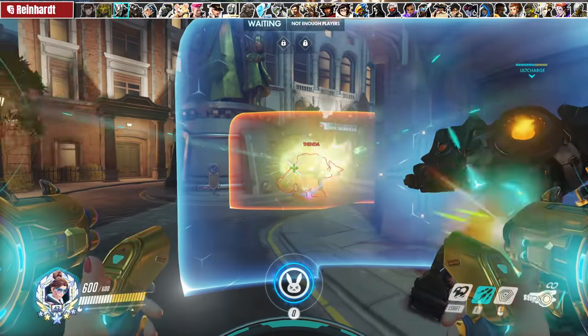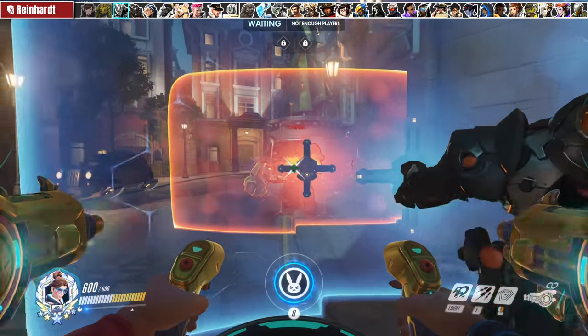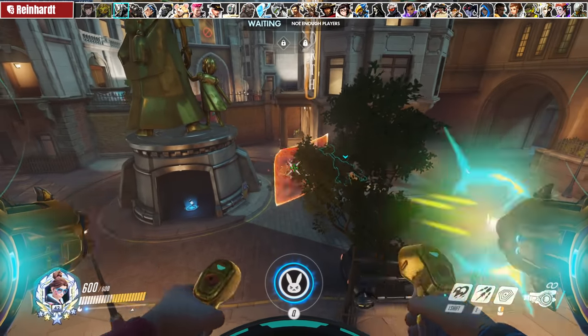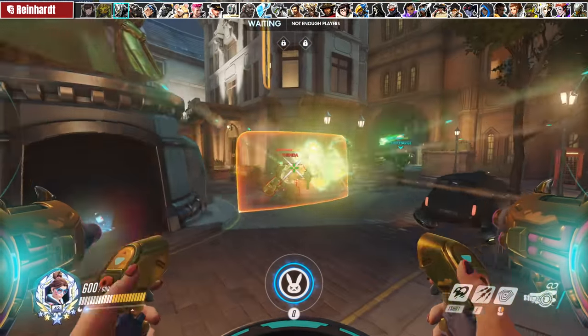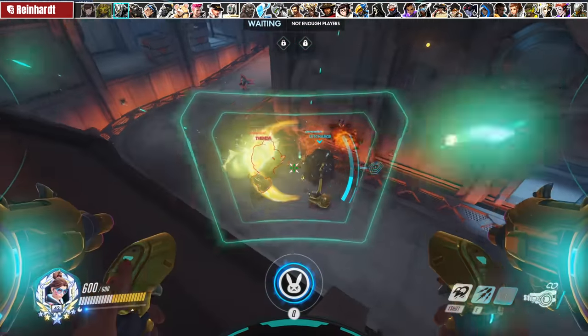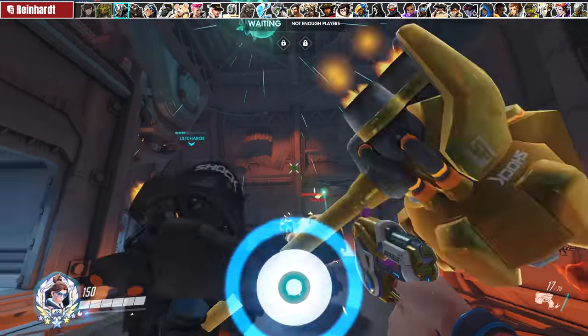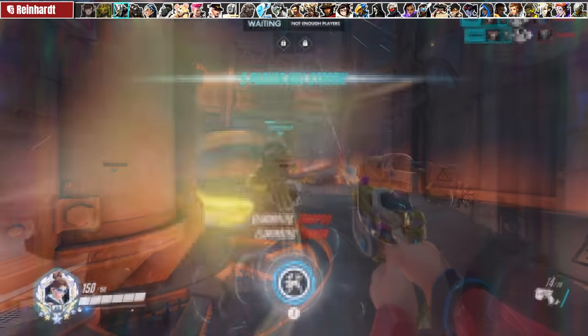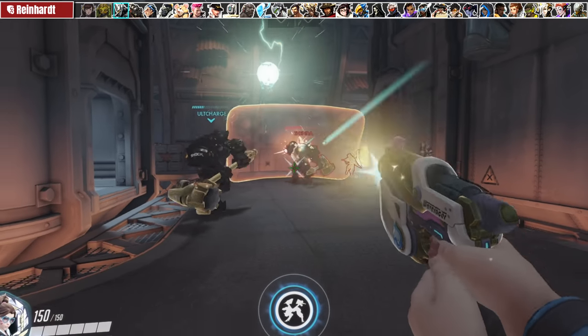Similar to Arisa, Reinhardt is a shield hero that excels when damage is all coming from one angle. Utilize your mobility and shoot Reinhardt from the back whenever possible — it will make him hesitant to take space and swing his hammer. When throwing D.Va bombs at Reinhardt, try to throw it so it's either right above or slightly behind him. This will force him to turn his shield upwards or turn around, giving your team an opportunity to kill him.